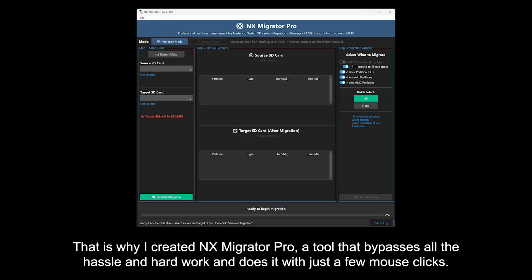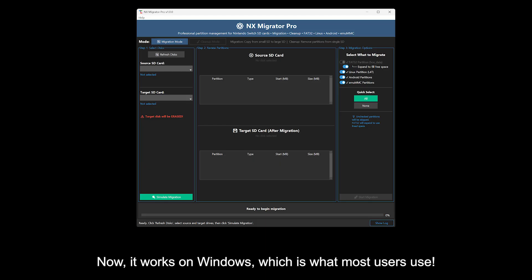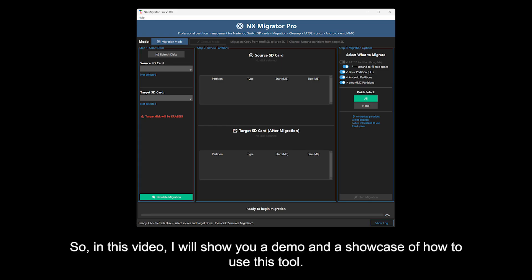That is why I created NX Migrator Pro — a tool that bypasses all the hassle and hard work and does it with just a few mouse clicks. This is the Pro version of NX Migrator, which was previously limited to Linux. Now it works on Windows, which is what most users use, so in this video I will show you a demo and showcase of how to use this tool.